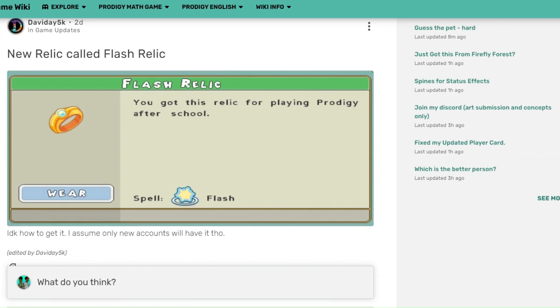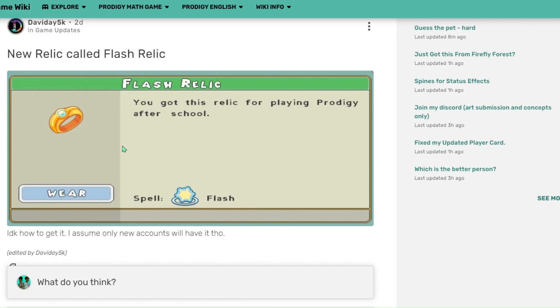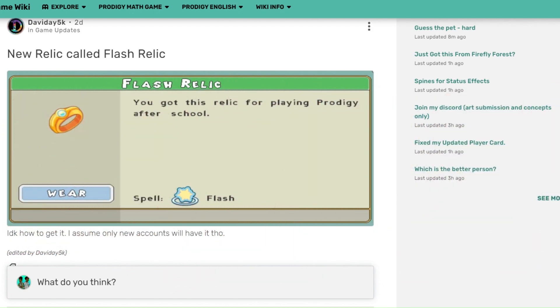First we're going to go to a post made by David A. David A found a new relic called the Flash Relic. This is our first astral relic besides the ancient astral relic and the first HD relic. This is a great addition because most people in the community are non-members, and since the only pets that cast astral spells aren't obtainable for non-members, this is a great way to get a free astral spell. But right at the moment, we don't know how to get it, but David A assumed that only new accounts will have it.